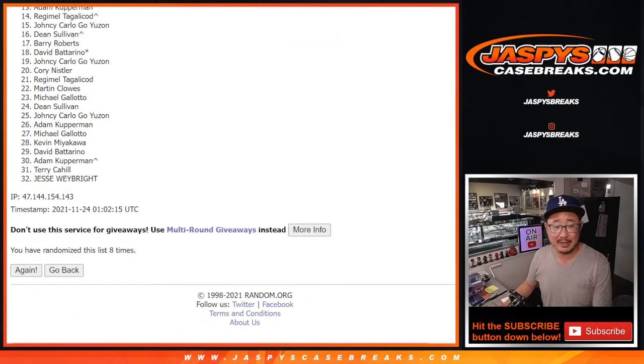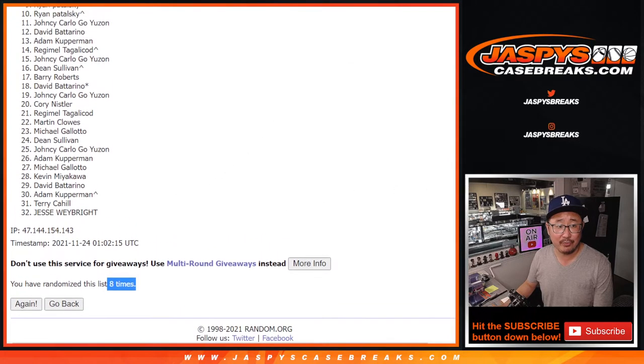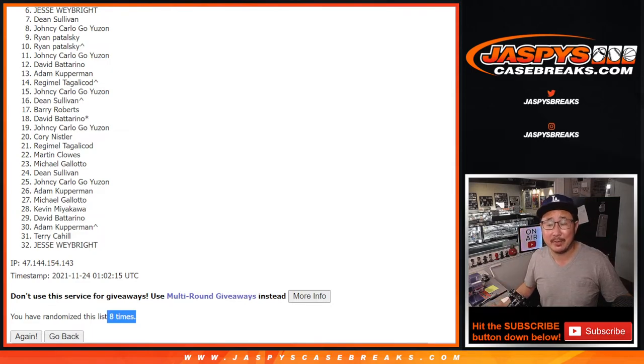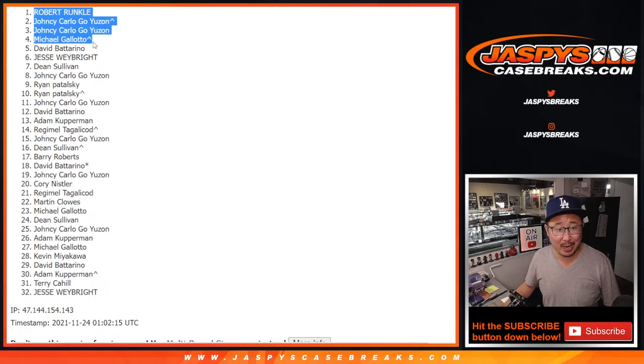So once again, top five after eight. From six on down, it's going to be sad times. Jesse, very close — no cigar. There is a next time if you want to give this another shot, everybody. Top five, though — happy times for you because you got your spot locked in that mixer. David, Michael, Yancey — Yancey again with the extra spot that you won — and Robert Runkle. Congrats to the top five. We'll see you a little bit later tonight for that break at JaspysCaseBreaks.com.